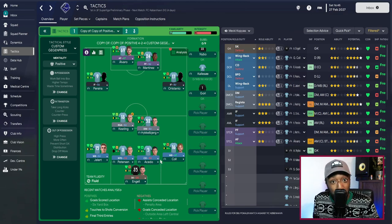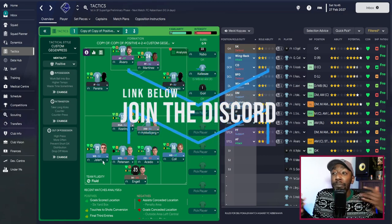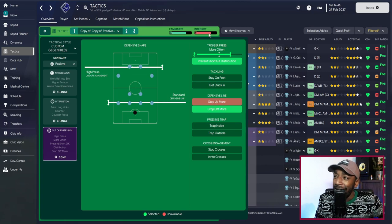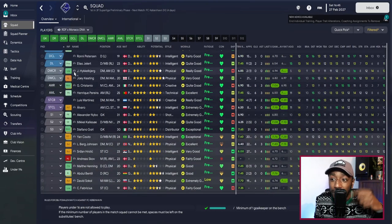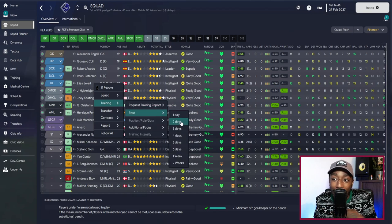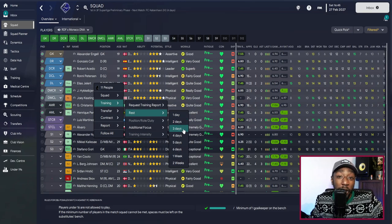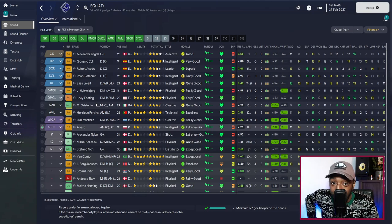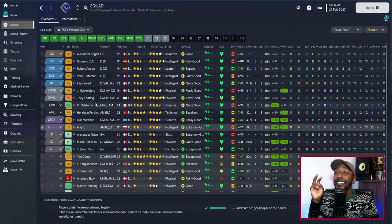Tip number two is still based around player fitness and it's possibly a bit of a hack. You can see in my tactic the intensity is on red, so players are going to get knackered after every game — they can't play a gegenpressing system on Saturday, Wednesday, Saturday, Tuesday. After a game, go to your squad, select all your starting players, right click, go to Training, then Rest. If my next game is in four days, I rest them for three days. All my key players will then be fit and ready to press intensely once again.